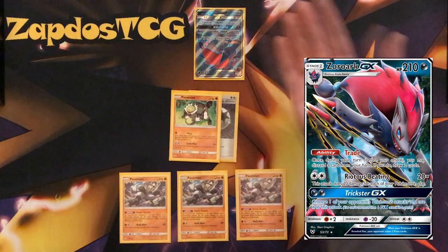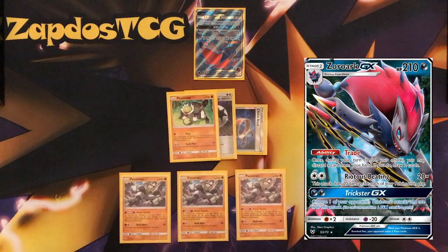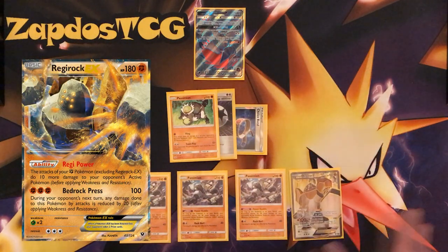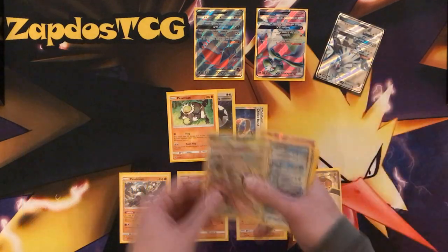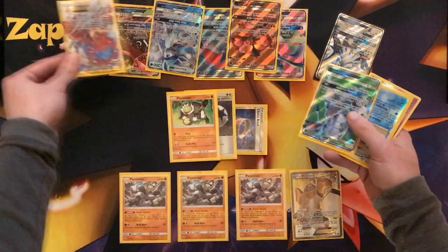Zoroark GX is already weak to Fighting, so we're actually destroying everything. With Choice Band we're hitting for 220 damage, and with Regirock EX we even deal more damage. In theory we could destroy every opposing Pokemon — Gardevoir 230 gets knocked out, Silvally gets knocked out, Tapu Bulu knocked out, Glaceon knocked out, Volcanion knocked out.